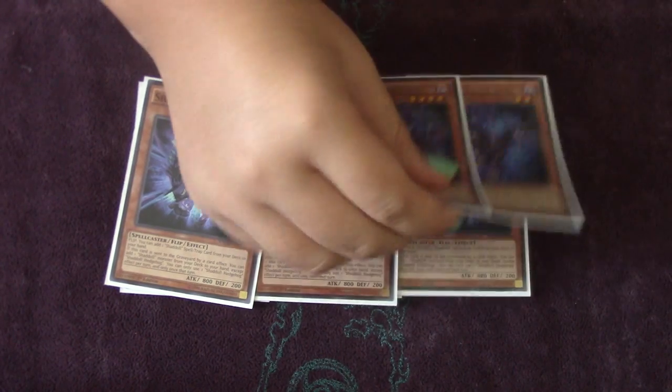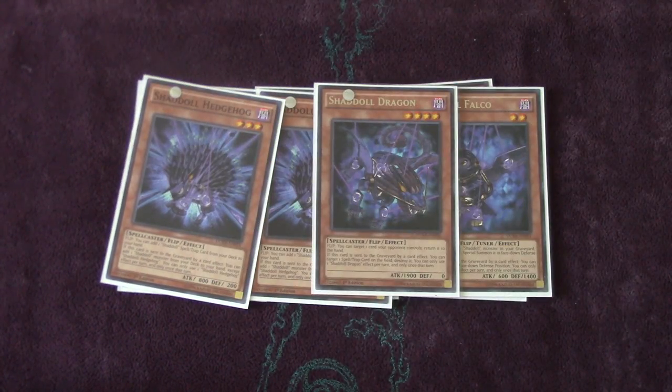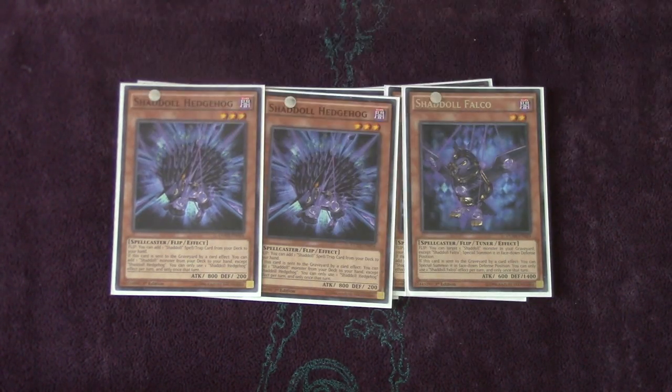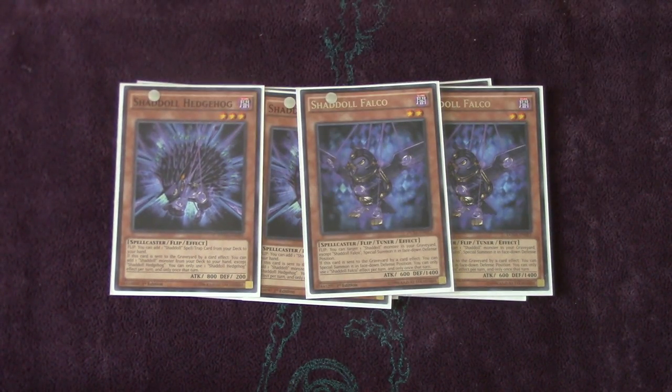Moving on to two Falco. Falco's interaction in the deck is very important because it helps you maintain field presence. It's also a tuner, which is extremely amazing. You run so many levels in the deck — levels threes, fours, fives — there are ridiculously varied levels, so it adds so much versatility to the deck.